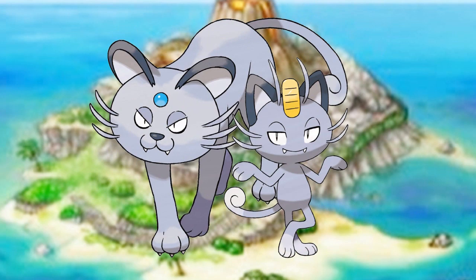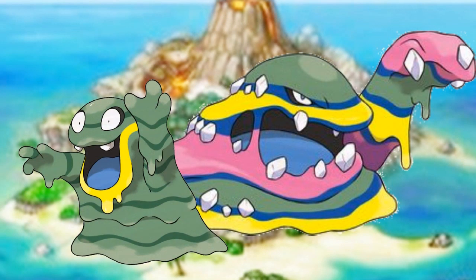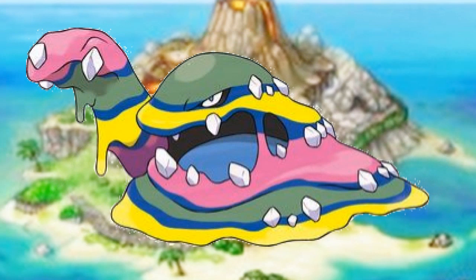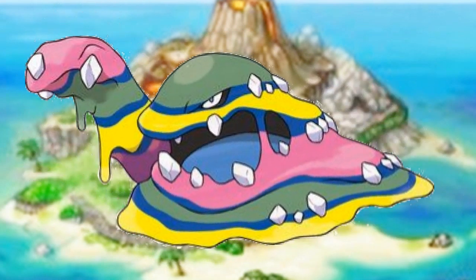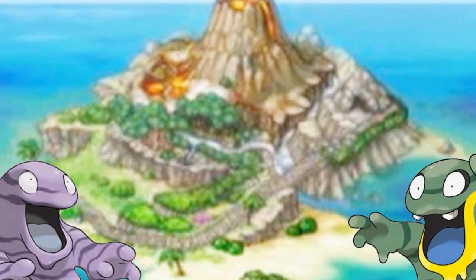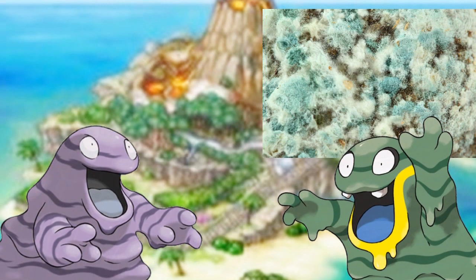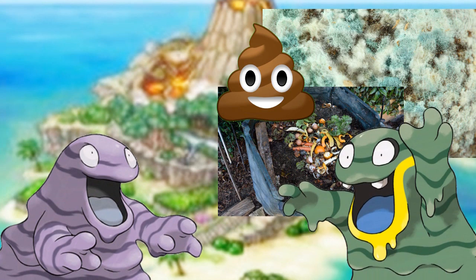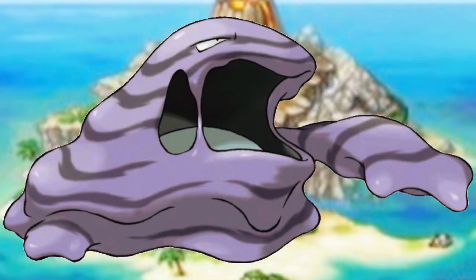Let's take a look at the Alolan Muk family. How did this little purple blob become this Technicolor nightmare? As explained in the games, its diet changed. Grimers and Muk consume waste in two different forms: natural waste — mold, compost, feces — and man-made waste — oil, chemicals, and trash. Grimers and Muk are like little natural garbage disposals, taking the waste they consume and converting it into poisons used as a defense mechanism.